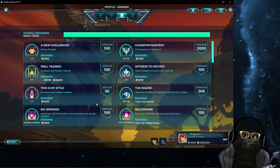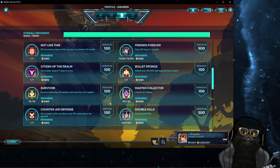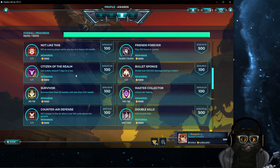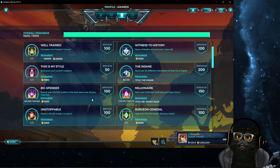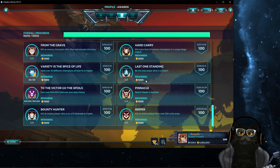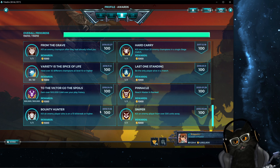Since we're already talking about the tutorial and awards, come into the awards section — go into Profile, go into Awards — and check out what missions are there to do. Some of them are very easy. Unfortunately a couple won't be working, like 'get a daily reward seven days in a row,' since they removed daily rewards. I also have a video on the Last One Standing award, which is another 1,000 gold. Go to my channel and search for it.